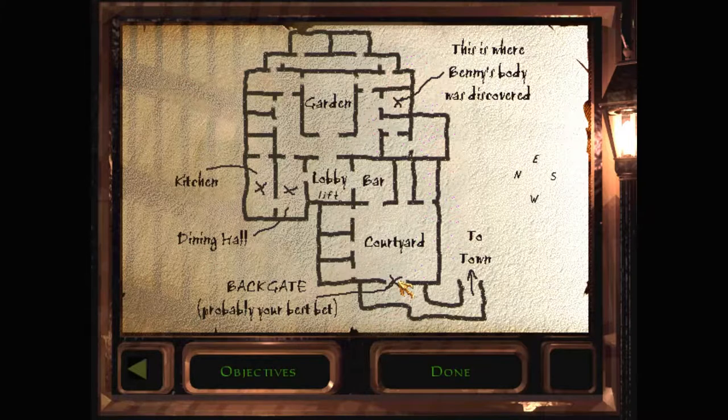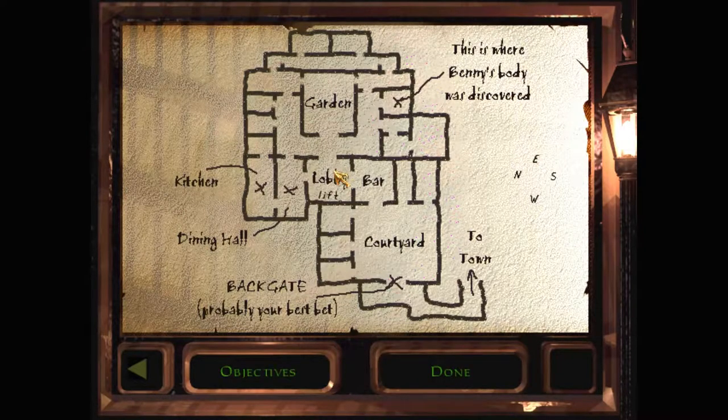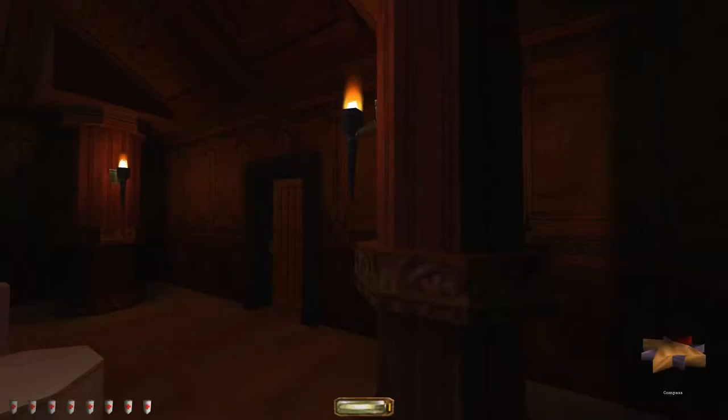There were a bunch of guards in the courtyard, there's a bunch of rooms here — I don't know where they're important. We really want to make our way to where Benny's body was discovered first because I'm sure more things are going to happen when we get there. We do need to find out who killed them — not just discover the crime scene — but that's really our first target. So we're going to go east and then south, and then it should be the second door.